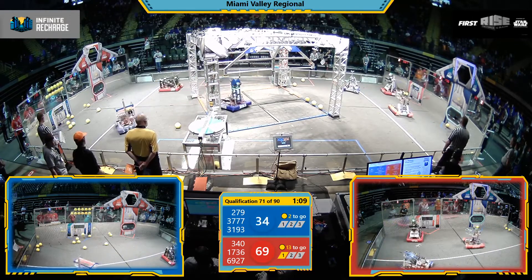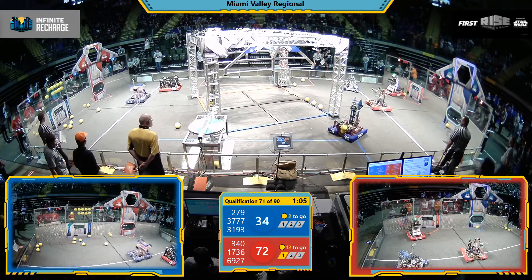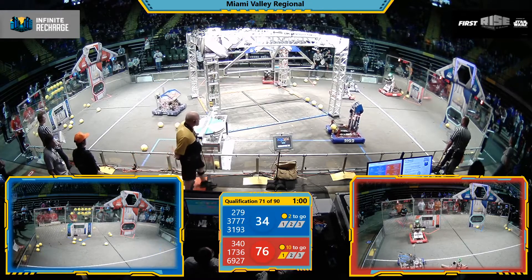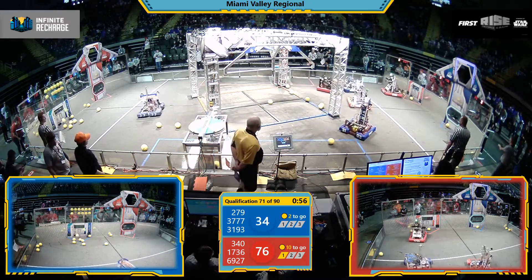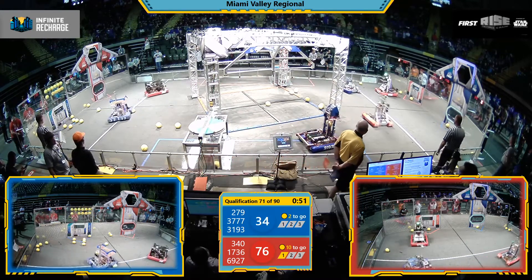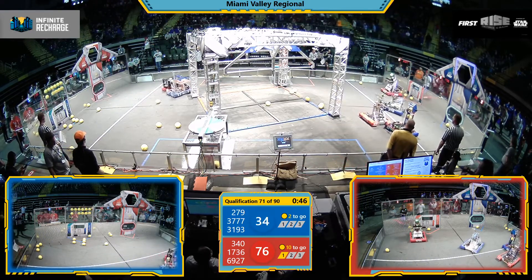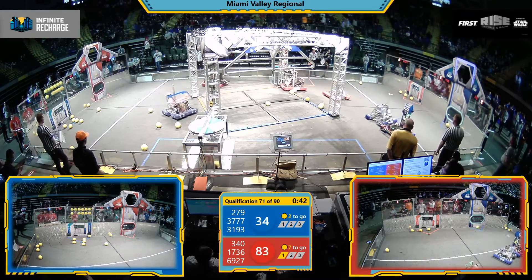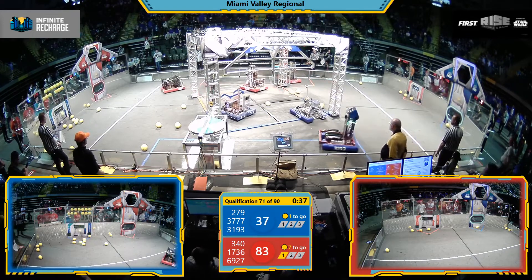Deep inside Red Alliance territory. 279, of course, Tech Fusion — they build a very strong defensive bot that's also an excellent climber. 60 seconds remaining in the match. Riding alongside 340 as it makes its way back down through the trench, back to the blue side of the field.